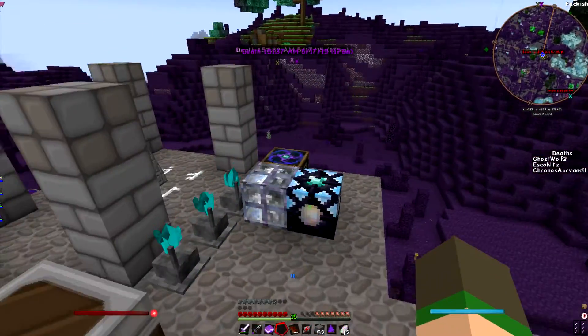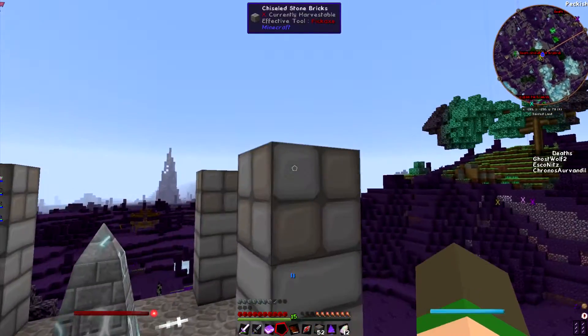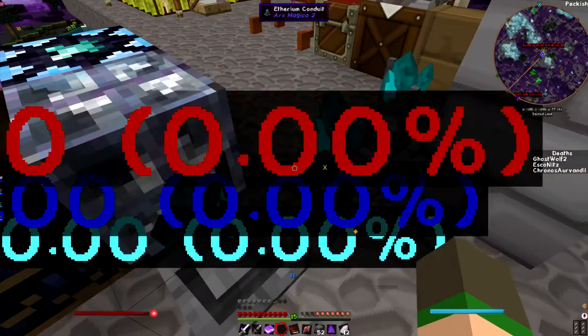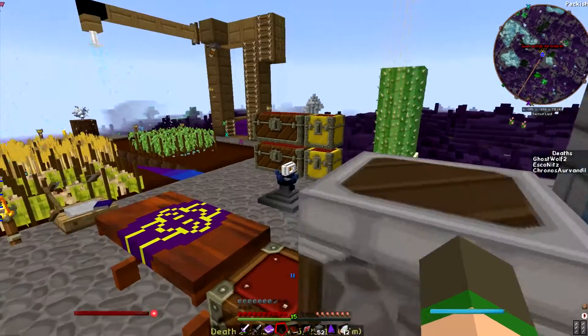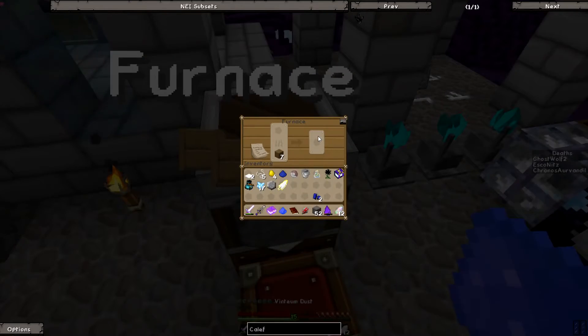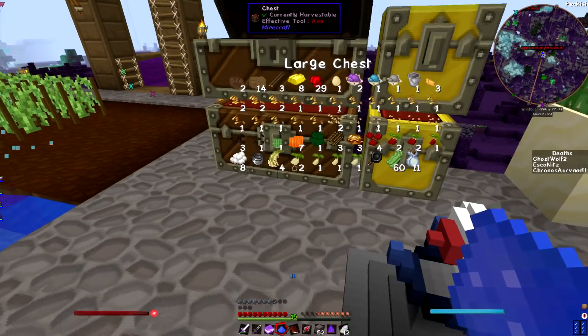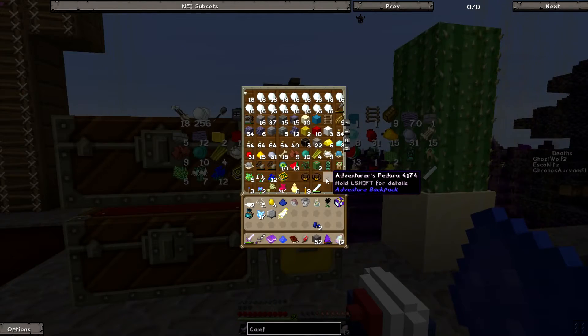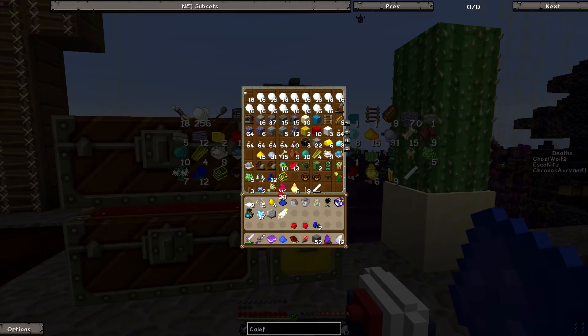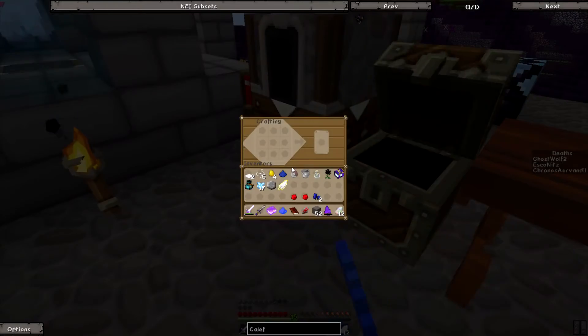So we've got the slipstream generator, the armor imbuement table, the essence refiner, I've got my obelisk generator. I should turn in all my quests from my quest book. All right, so my inventory — one redstone is simply the stuff that exists on my hotbar — so I'm going to turn in all the quests and see all the crap I get.